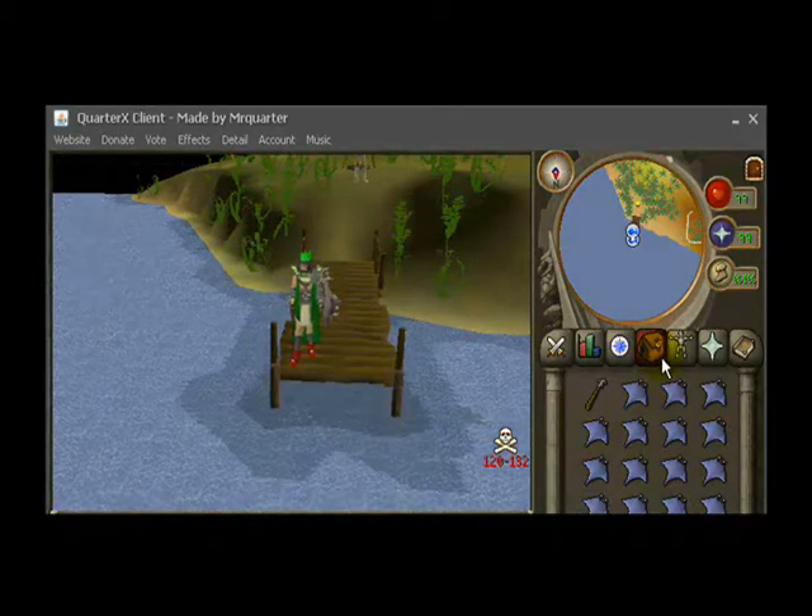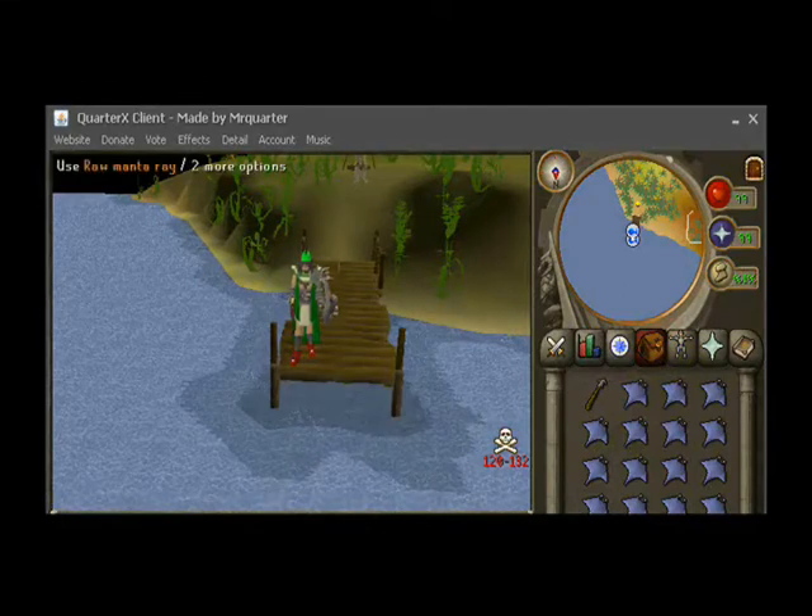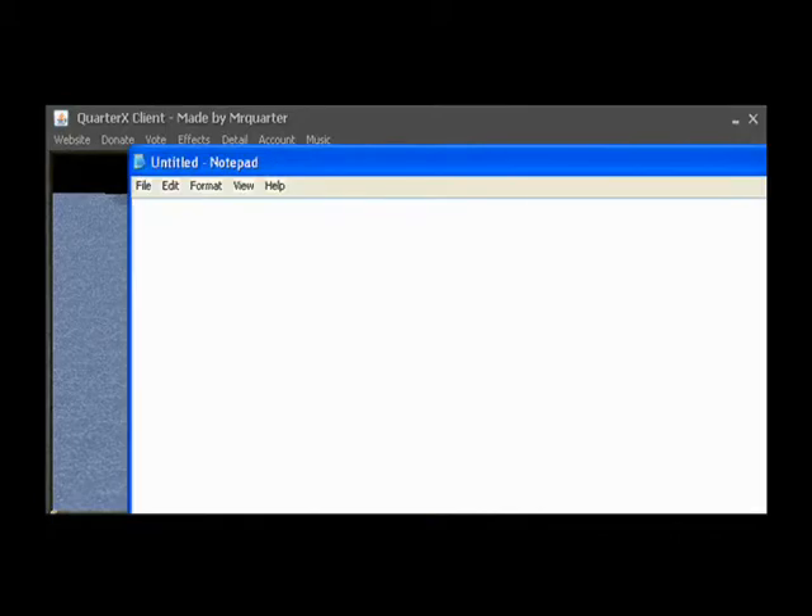It's relatively simple. All you have to do is follow a short few steps. The first thing we're going to do is I'm going to open a notepad. Our forums are located at www.quarterx.org slash forum.php.